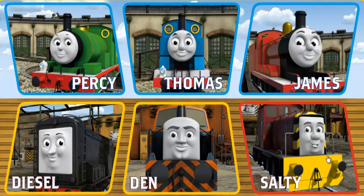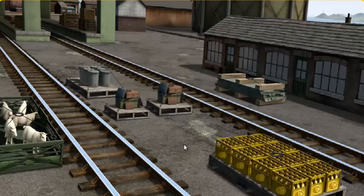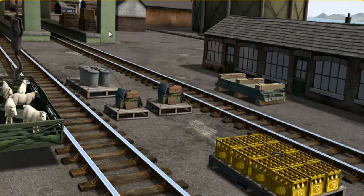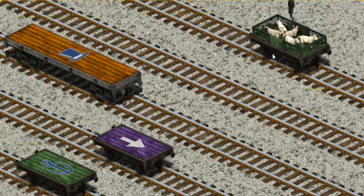It's a busy day at Brendam Docks. Thomas and his friends have many deliveries to make. Choose who will make the next delivery. Den must deliver the sheep to Farmer McCall's farm. Show Cranky where... There you go — let's lift and load. Now the cargo must be loaded. You found it!